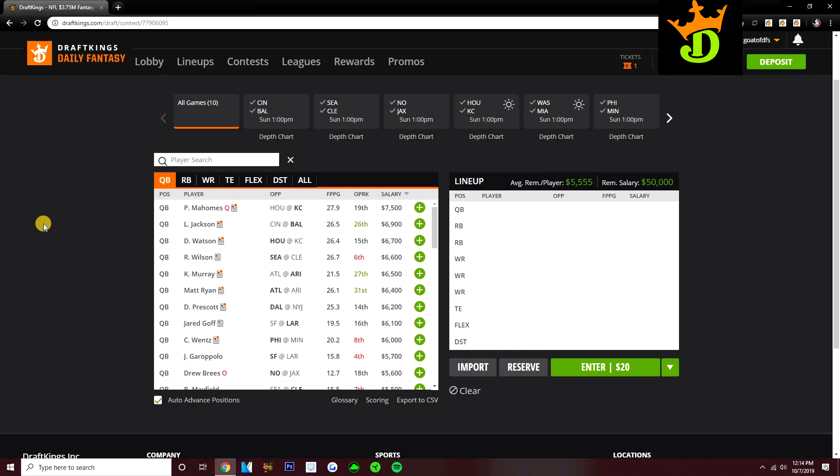Before we get started, I want to let you guys know I made two videos yesterday if you missed them. I did a week 5 recap and lineup review where I talked through my lineups, showed my GPP tournament lineups, and also my cash game team from head-to-heads and 50-50s. I also break down my picks, how they did — whether good or bad. Also, I have a video out for the Monday Night Football Showdown Slate tonight between the Browns and 49ers, so check that out if you're playing the Showdown Slate.